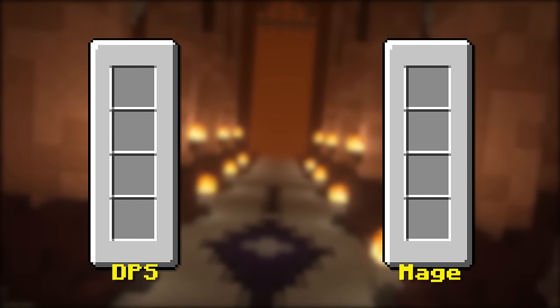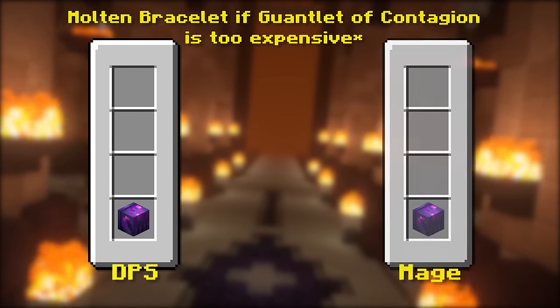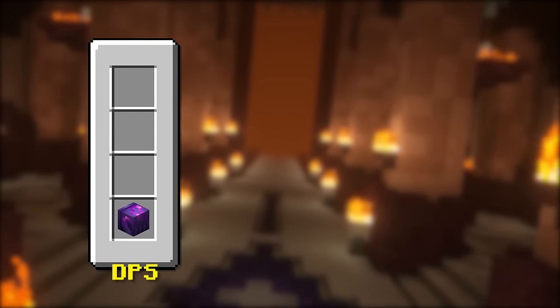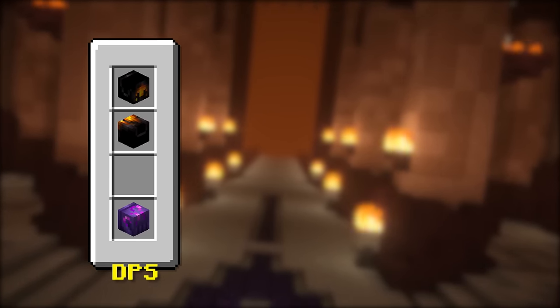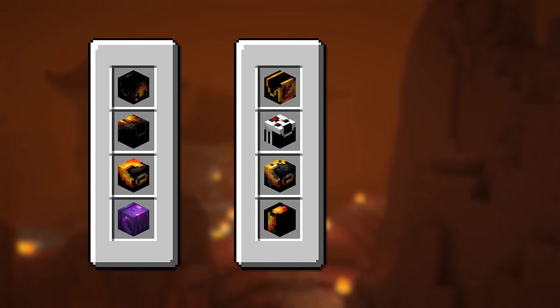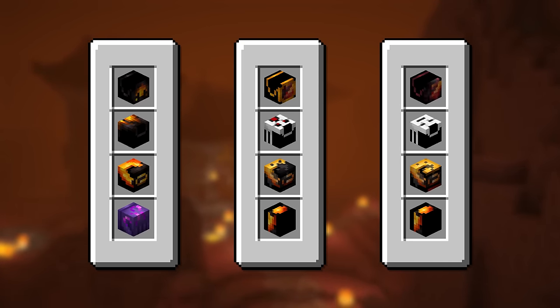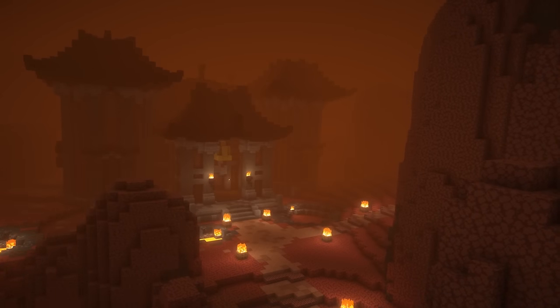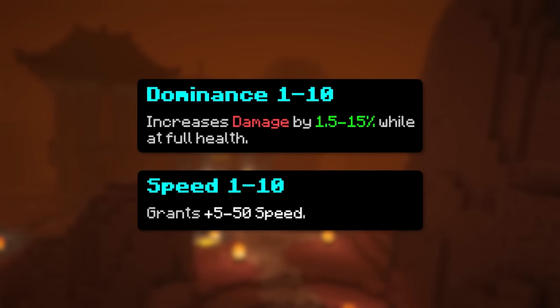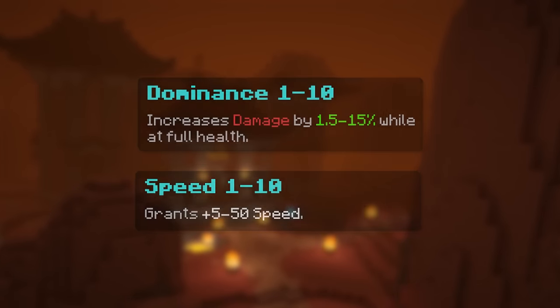First of all, for both builds, you will need a gauntlet of contagion since the ability it gives is extremely good. But for the 3 other slots, use molten necklace, molten cloak, and molten belt. A cheaper alternative is vanquished magma necklace, vanquished gas cloak, and vanquished blaze belt. If that's still too expensive, get the non-vanquished ones. For the attributes, the best option is dominance and speed. Just make sure to upgrade them by combining it with an item with the same attribute.